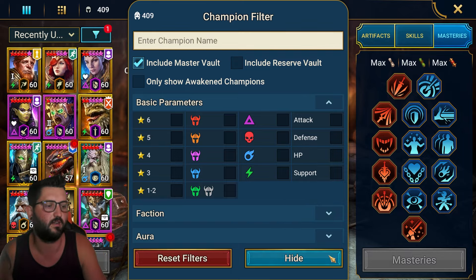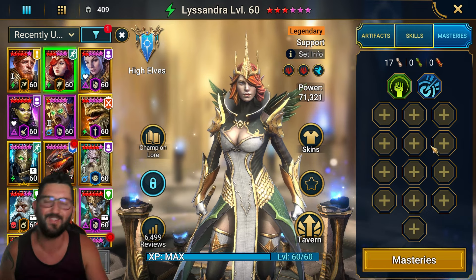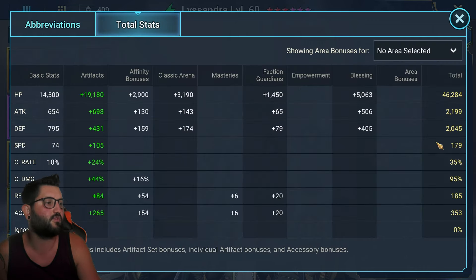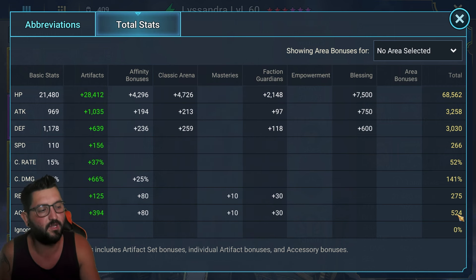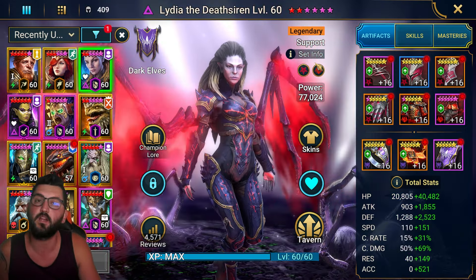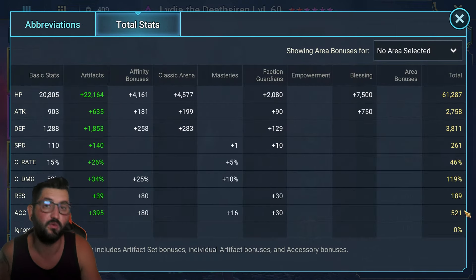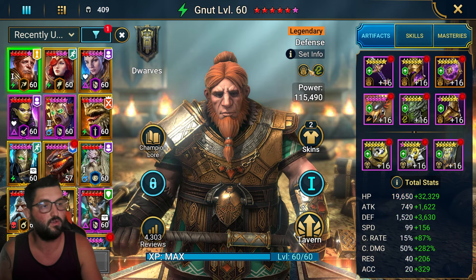Lissandra also has no full masteries, so hopefully this feels relatable. She's in a double perception set plus one speed set, fully booked, running 266 speed with over 500 accuracy — that's all I cared about. I didn't use an optimizer, just gave her accuracy and speed gear to hit over 500 accuracy and stacked speed from there. Lydia is my hard hydra Lydia in a Curve set — you don't need a Curve set, just get her over 260 speed with over 500 accuracy to land the debuffs. She runs Warmaster.